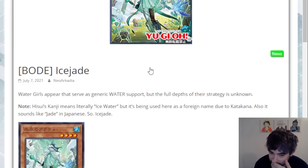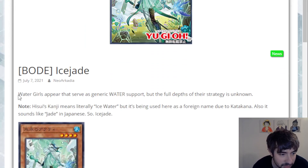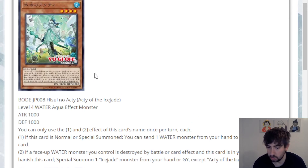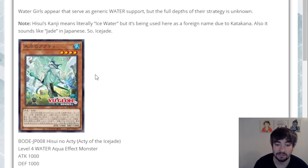Then we have our new archetype — Ice Jade. Shoutout to YGO Organization, they do an amazing job. They say these are 'Water girls that serve as generic Water support, but the full depths of their strategy is unknown.' Only four cards, I love the designs. So the first one is Acti of the Ice Jade — a Level 4 Water Aqua Effect Monster. We've got two Level 4s, a Level 5, and a spell. With the Kragen cards recently revealed and Bahamut Toad already existing, this stuff will only help Water strategies.